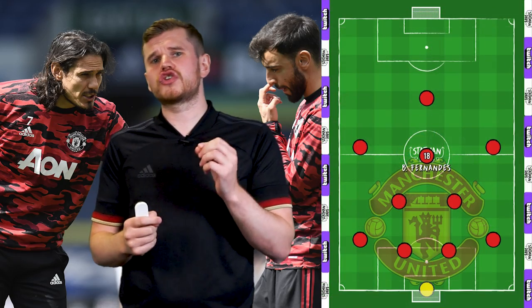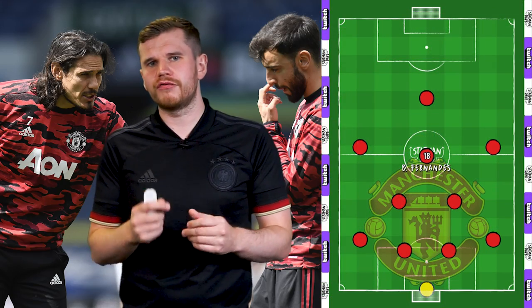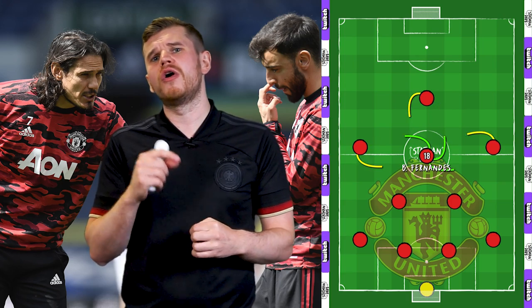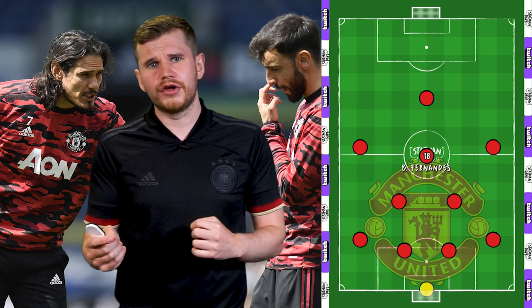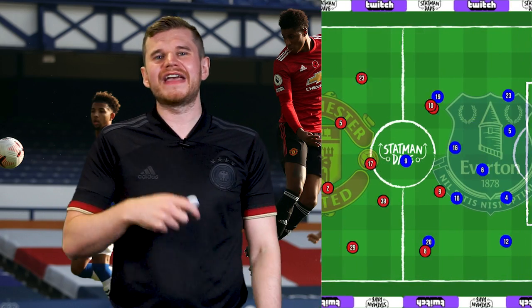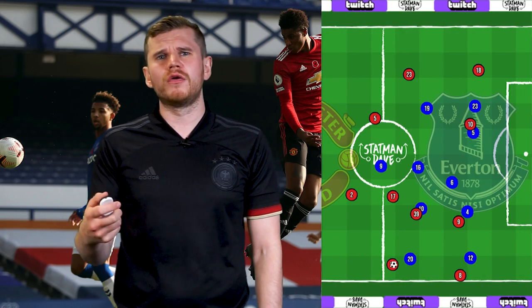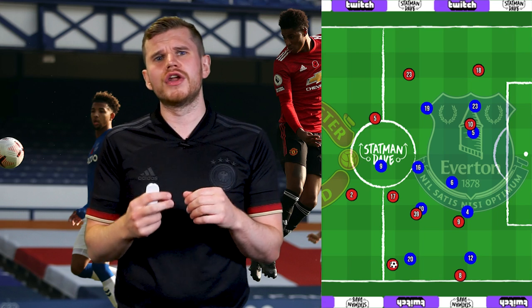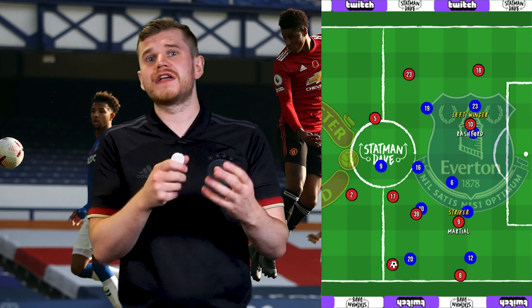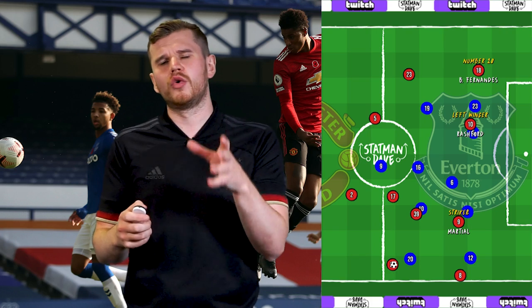But he doesn't just score goals from these higher positions — he frequently interchanges positions within the front four, allowing United to be far more unpredictable in the final third. Take his assist in the 3-1 win over Everton: Wan-Bissaka in possession. Before the play unfolds, you can already see the rotation, as Martial, playing up front, has dropped into number 10, Rashford has taken up the striking position, and Bruno is holding the width on the left.